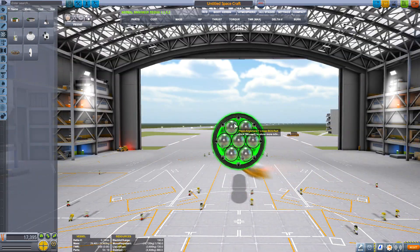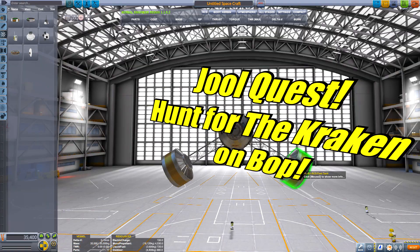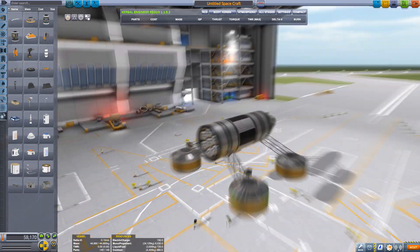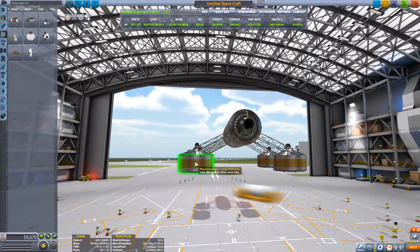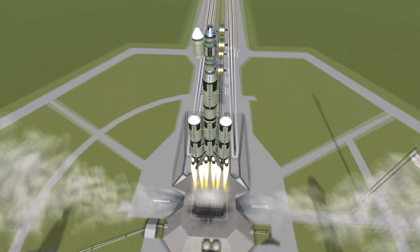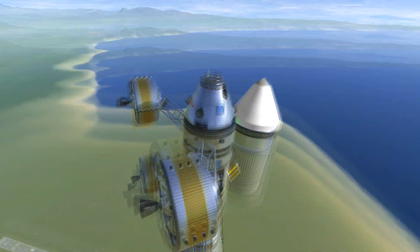Hello Cripplenauts and welcome to the epic quest to hunt for the Kraken on Bop. As many of you may know — spoiler alert — the Kraken is on Bop. The famous, or infamous, Kraken tears apart your craft, especially when you don't build them properly or use tools like clipping and auto-strut, which seems to cause some problems.